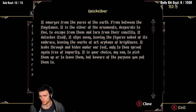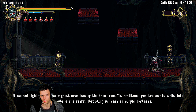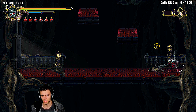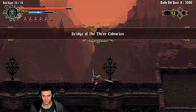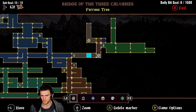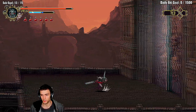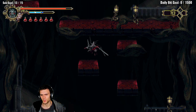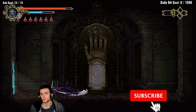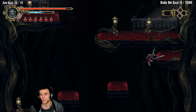It attaches itself, it slips away, leaving the figures naked of its embrace, leaving the works of art orphans of brightness. It leaks through and hides under our feet only to then sprout again free of impurity. It is your choice, my son, to pick them up or to leave them, but beware of the purpose you put them to. This is a huge visual overhaul I think, the layout looks the same but that area is definitely changed.